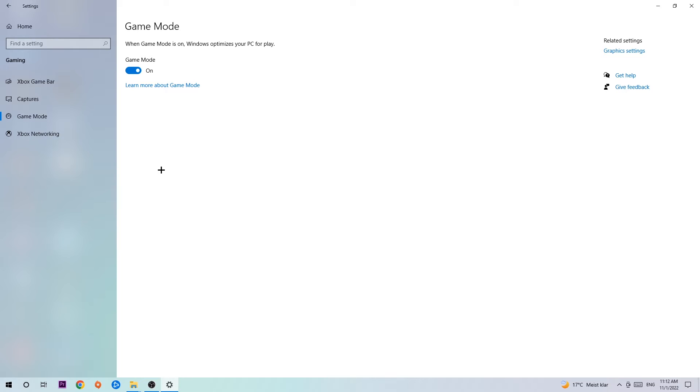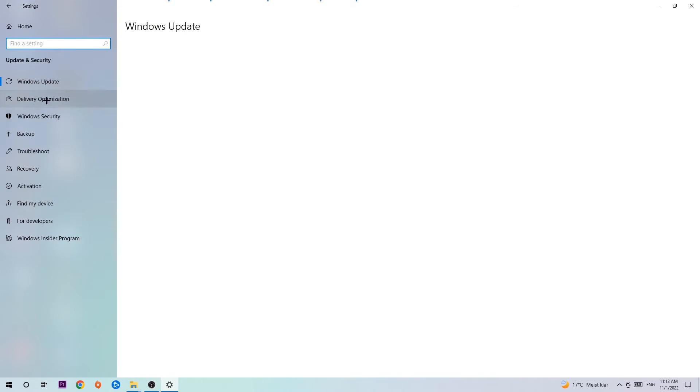Afterwards, hit Game Mode. I can't really tell you to turn this off or on — you need to check it for yourself and stick with the setting that works better for you. Go back once and hit Update and Security.